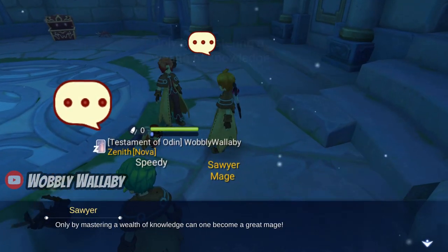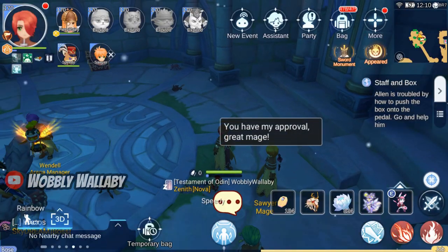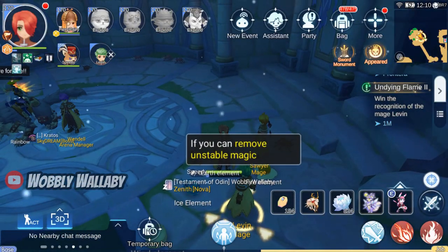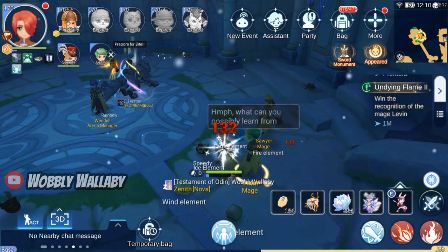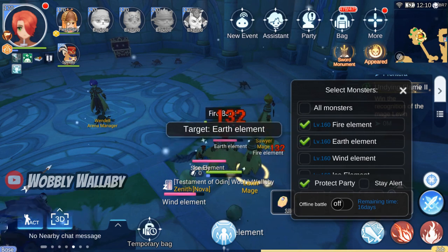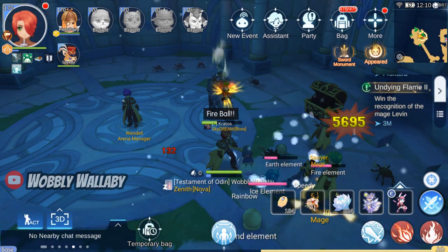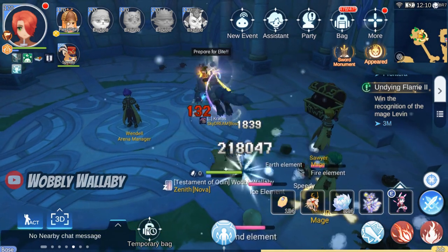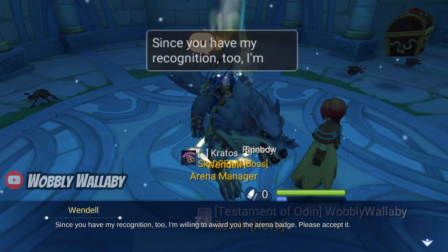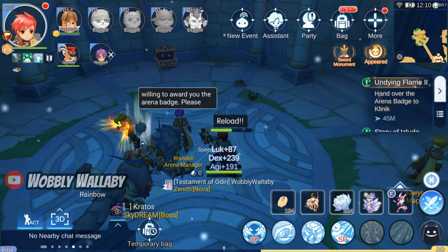Next, talk with Sawyer, and the correct answer is sweep flame. Next is Levin. You need to target the earth element. You may want to stand back so your super slowest fireball casting doesn't get interrupted. Once finished, talk with Wendal and get an emblem. I return back to my normal self.